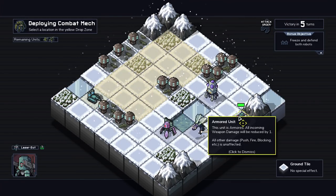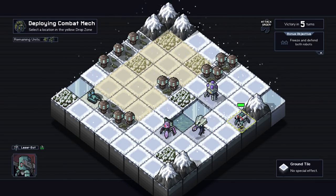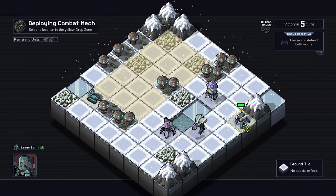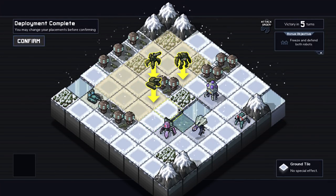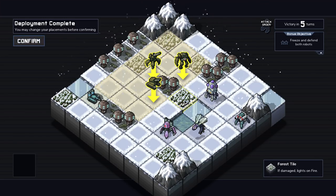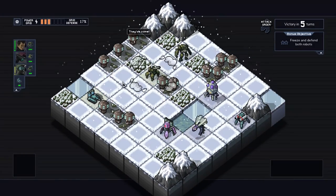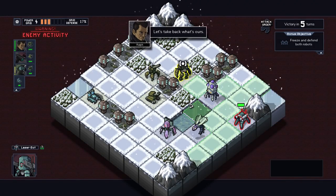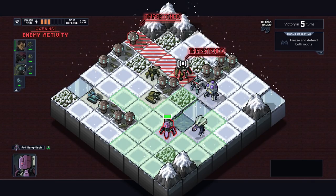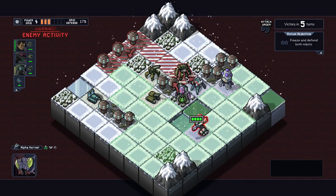There's a freeze tank right there. Oh, so... they want me to freeze these two bots. Alright, so we're gonna move this guy here first, this guy here, and this guy here. And there's also still a force tile, and these are civilian buildings. Cause these are my robots. Wait, wait, wait — they're malfunctioning.